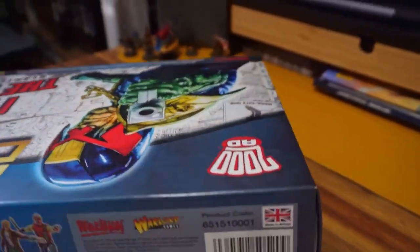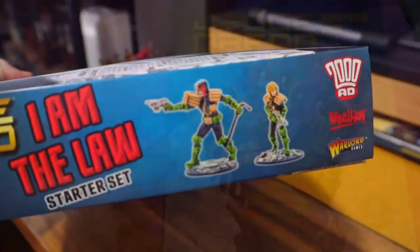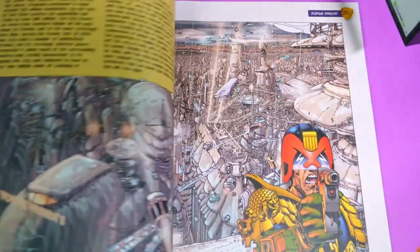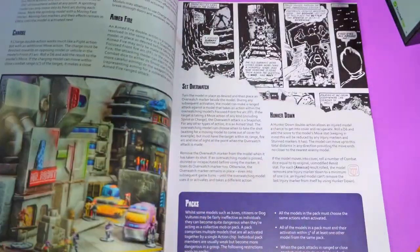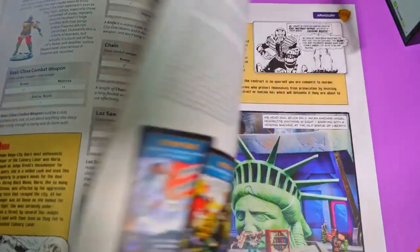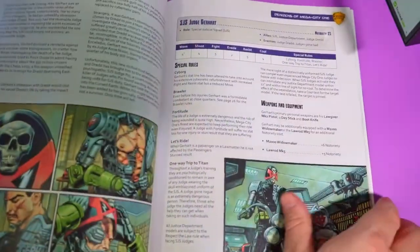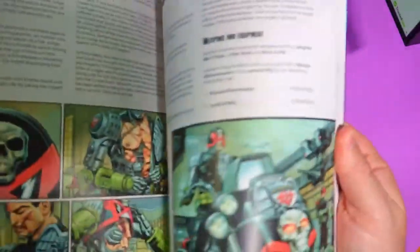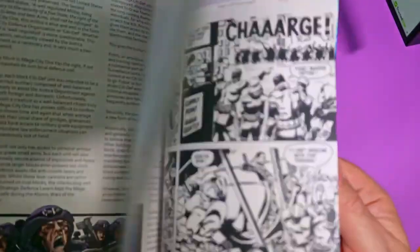Episode 1 will be a pretty simple starter edition. Basically, what do you need to play? The simple answer is the starter set, 'I Am The Law,' which retails for about 90 US dollars and has everything you need to play. Included is a softcover rulebook — last I checked, it's 160 pages, full colour, it's beautiful. We'll be referring through this book throughout the series, so I'll make sure I'm dropping page numbers in the comments and as I'm talking.